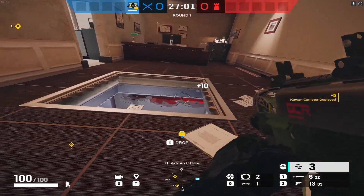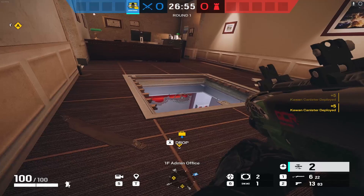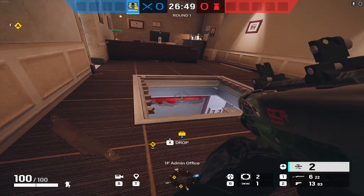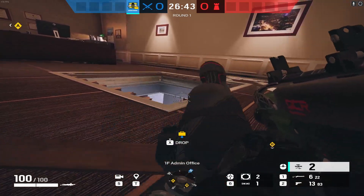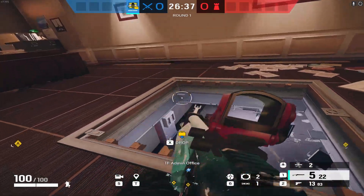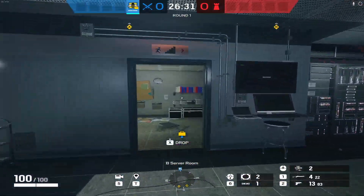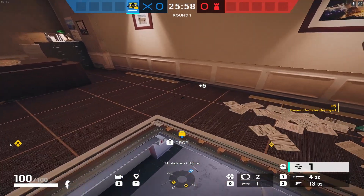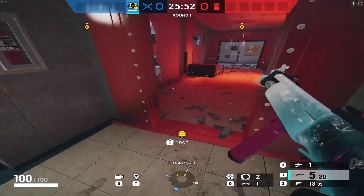Bee number two goes deep here in red hall — sometimes there are head holes or high holes in this wall, sometimes not, so you can either shoot that hole or if it's reinforced shoot it into the door. Your final charge goes deep into red hall as well. Come back up and fire your bees right in there — now this entire part of red hall is completely flooded with bees.